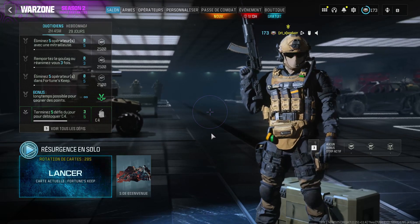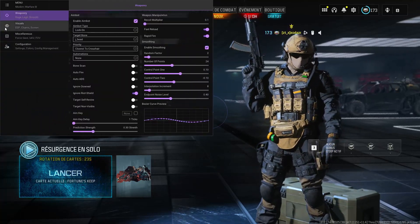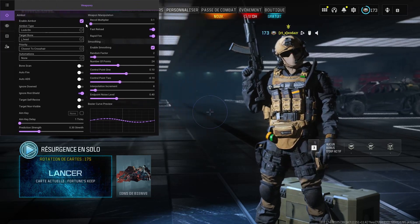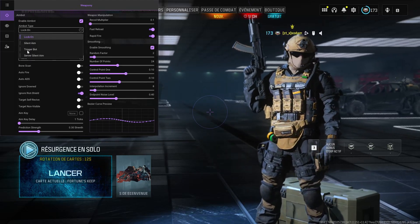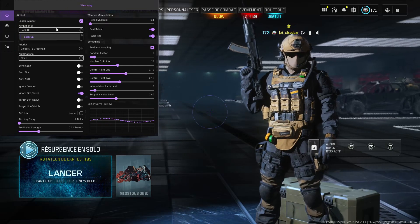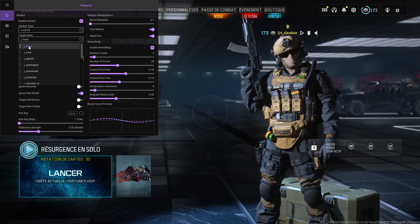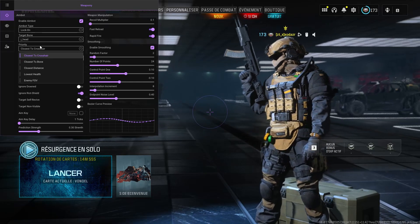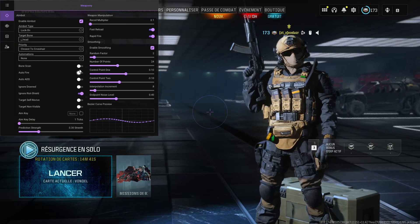Once you've arrived in-game, to open the menu mode, simply press the Insert key. We'll start with the Aimbot category. You've got lots of options like Aimbot type: lock on, silent aim, trigger bot, server silent aim. For target bone, you can simply aim at the head, the knees, or the torso — it's all up to you. It'll prioritize the aimbot on either the people closest to you or those closest to the crosshair. The aimbot is really configurable to your wishes.